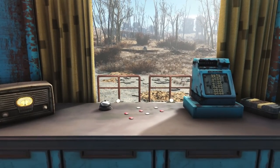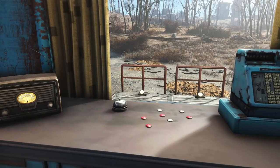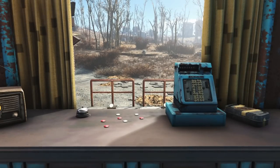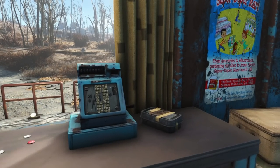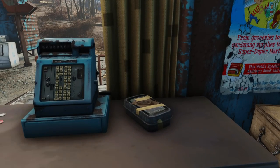We'll start here at the counter. You'll see there are a few loose caps just to fill up the blank space. We also have a bell in case the owner is off repairing something and a customer needs to get their attention — maybe they're in a hurry or raiders are attacking, who knows. There's also a cash register, which I'm assuming doesn't work anymore, and a cap stash to the right of that as a secondary place to store all the caps.